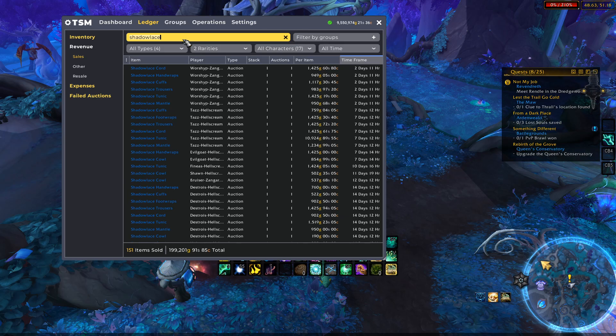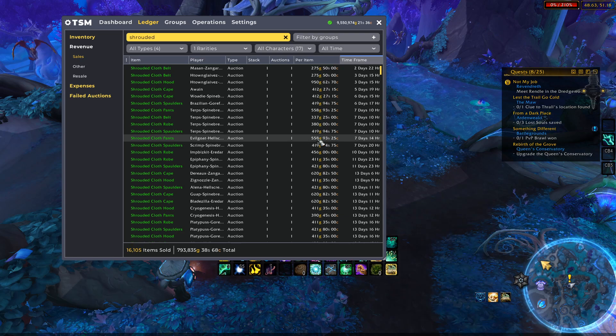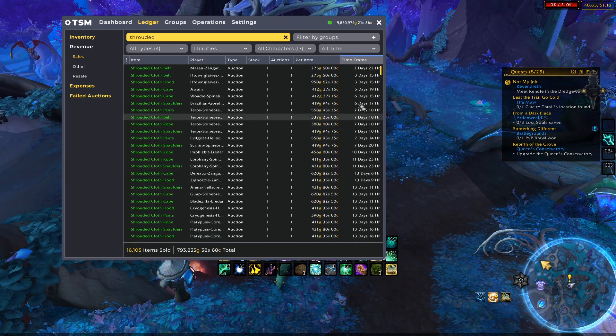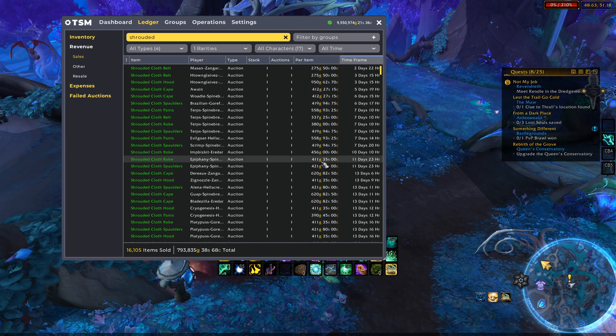If we move on to shrouded cloth and undo the bag sales, as you can see I've sold about 16,000 items and made about 800,000 gold. Not everything is profit, but with shrouded cloth and the shadow lace set together — just the tailoring items with the novice gear — I've made almost a million gold just from crafting and selling these items. Every day that I do post these, I sell basically a set or at least a few pieces, and these items are still selling like crazy.